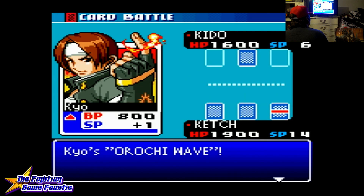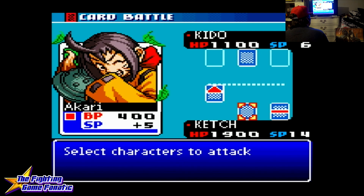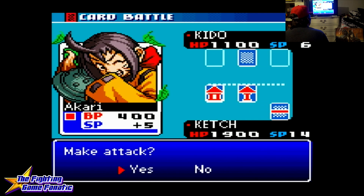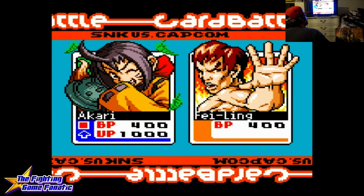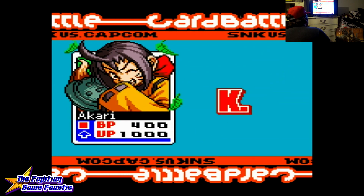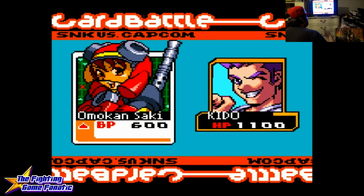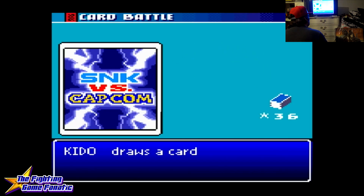Kyo has an ability called Orochi Wave that damages Kyo's HP by 500. We're going to use the United Attack. The SP — Soul Points — allows you to use certain abilities: action cards and reaction cards. When you use a United Attack with Unite 2, it costs 5 SP; 10 SP for all three characters.